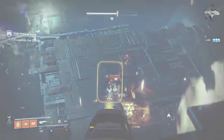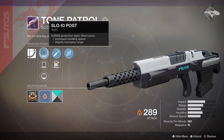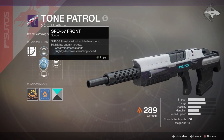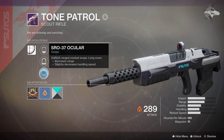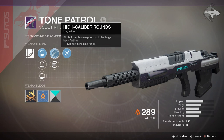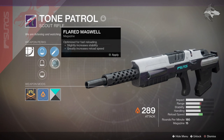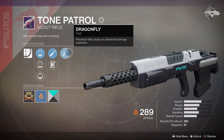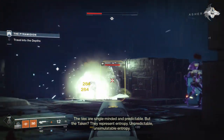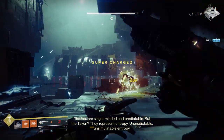The first scout rifle I wanted to take a look at is the Tone Patrol, which is a Solar scout rifle. It's a precision frame weapon, so the weapon's recoil pattern is more predictably vertical. We have SLO 10 post sights, SPO 57 front, and the longer range SRO 37 ocular — I personally like the SLO 10 post. We have high caliber rounds, which knock the target back farther, flared magwell for fast reloading with increased stability and reload speed, and dragonfly, where precision kills create an elemental damage explosion.